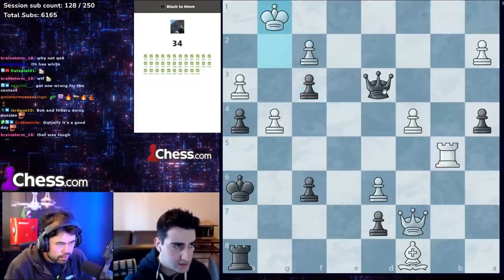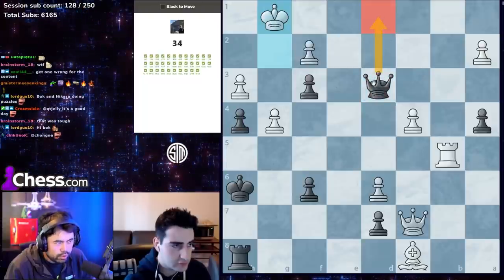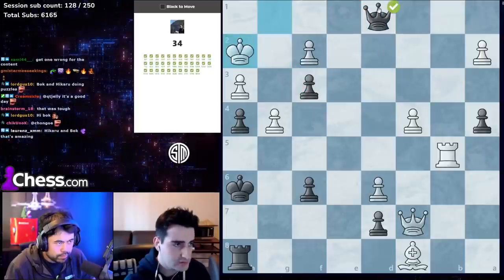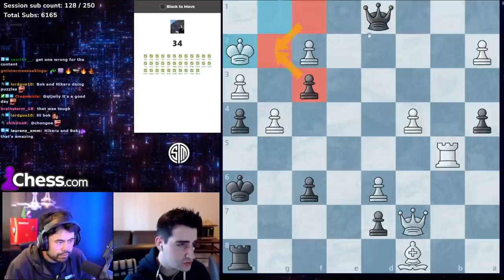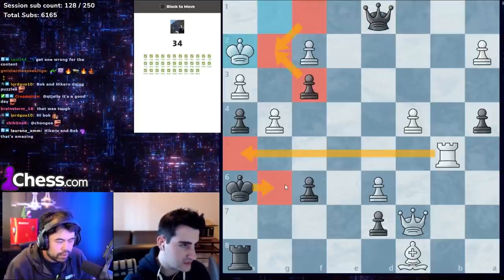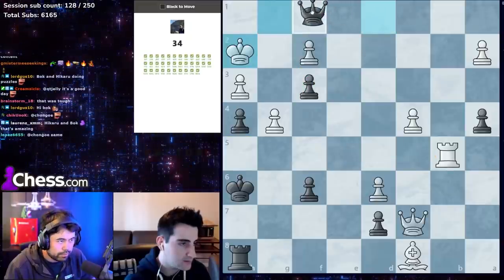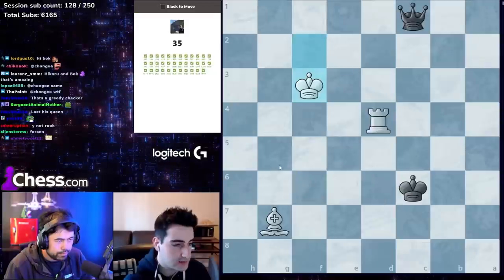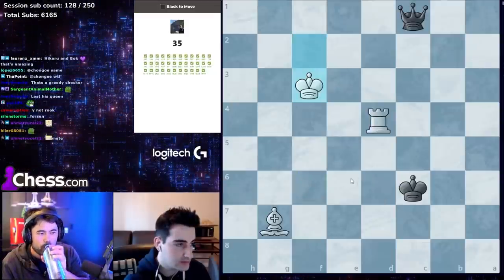Queen d1 to f1. King g6 and there are no more checks — not king g7 because then queen d7 would be a check, d6, and we win.